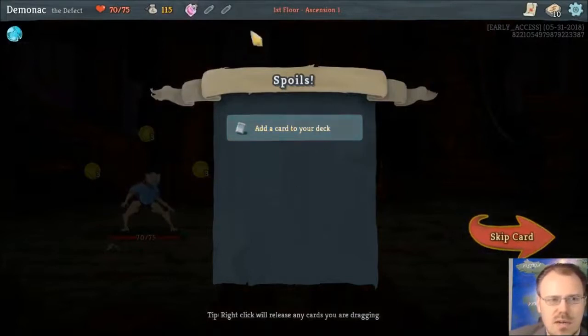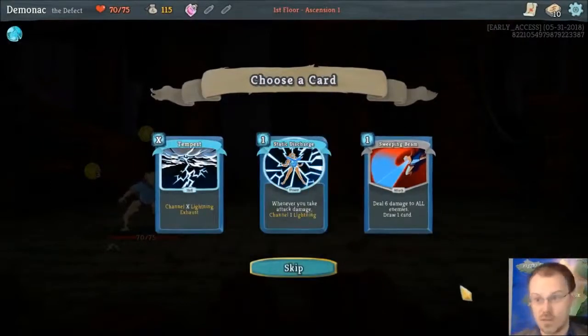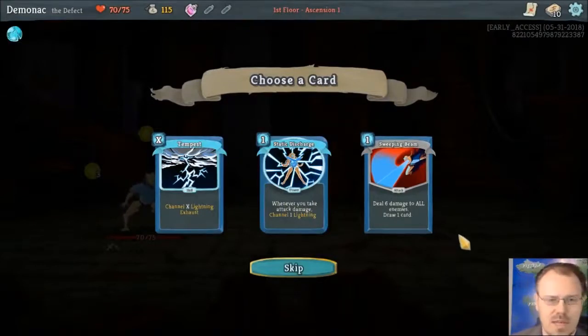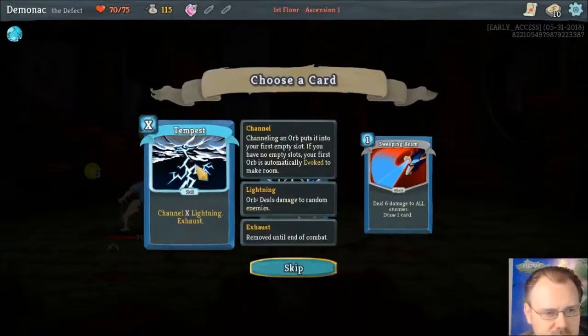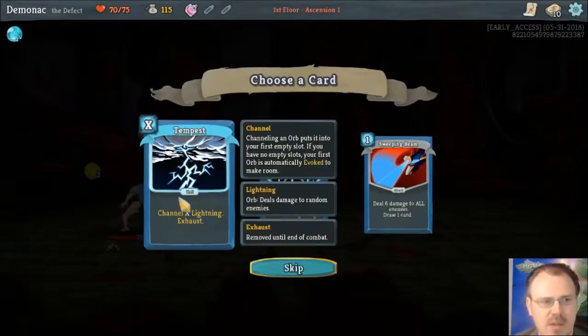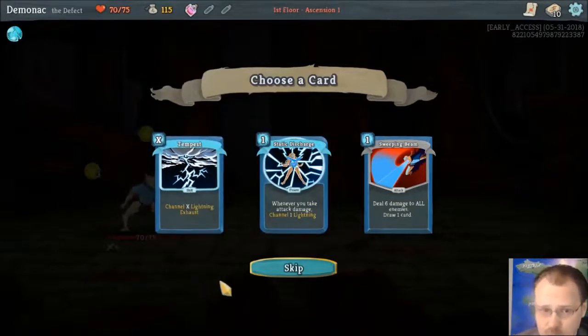Gold potion. There are some artifacts that affect potions. The card choice is going to be really interesting for a while because we're not used to them. This Tempest channels X lightning orbs — if I have three energy and play this, it'll give me three new lightning orbs. If I have all three orbs full, it'll evoke all the existing ones and replace them with lightning. Obviously there are other kinds of orbs, but you start with lightning.